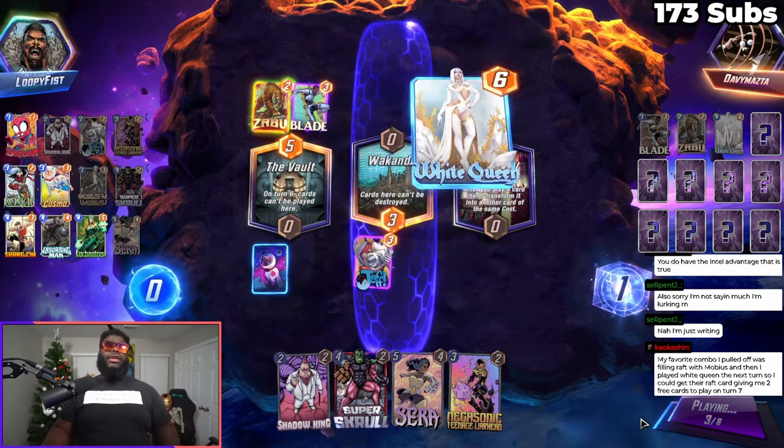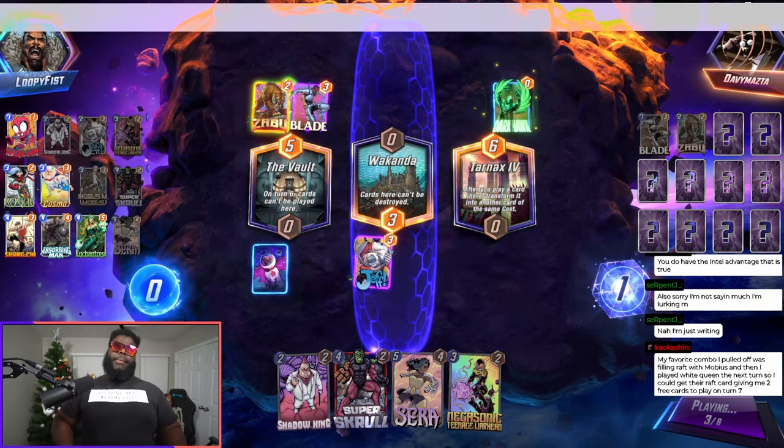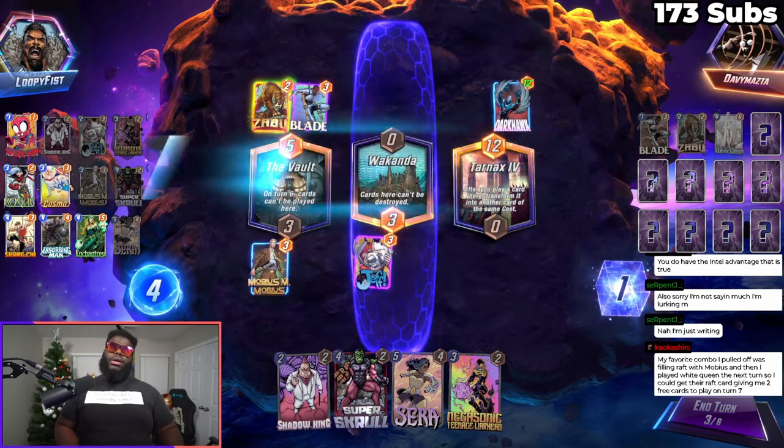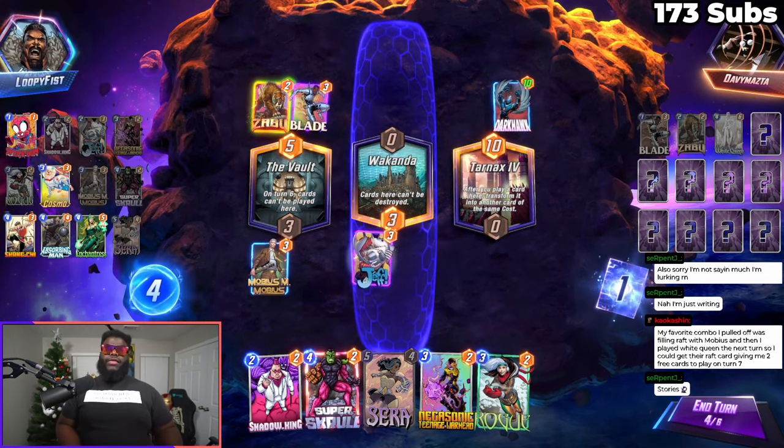My favorite combo I pulled off was filling Raft with Mobius, and I played White Queen the next turn so I could get their Raft card, giving me two free cards to play on a turn seven.